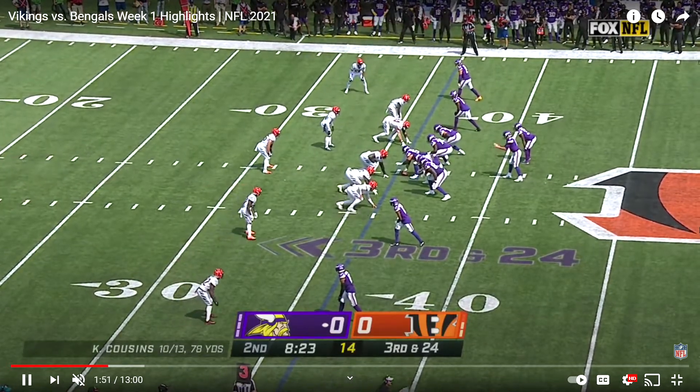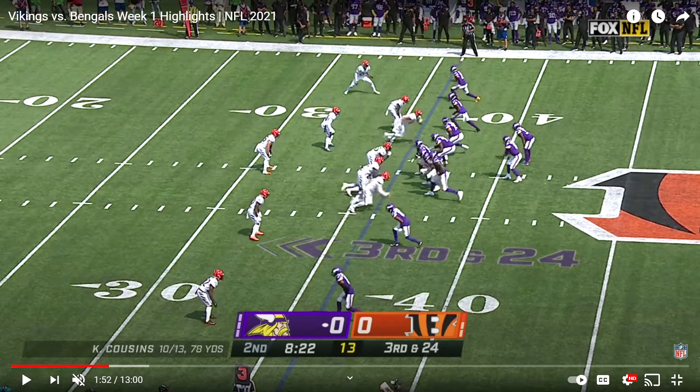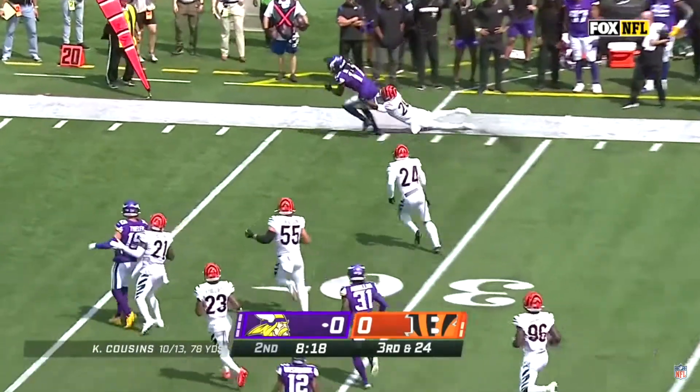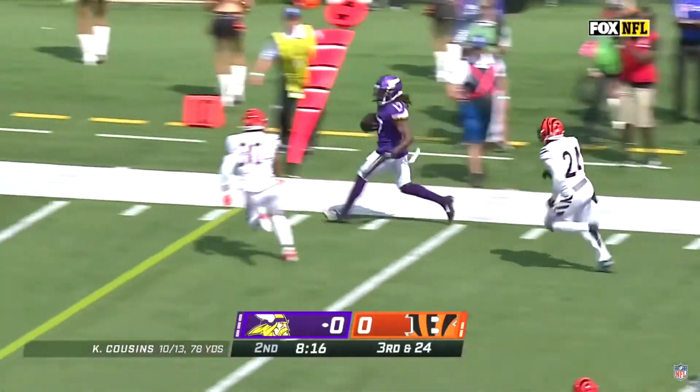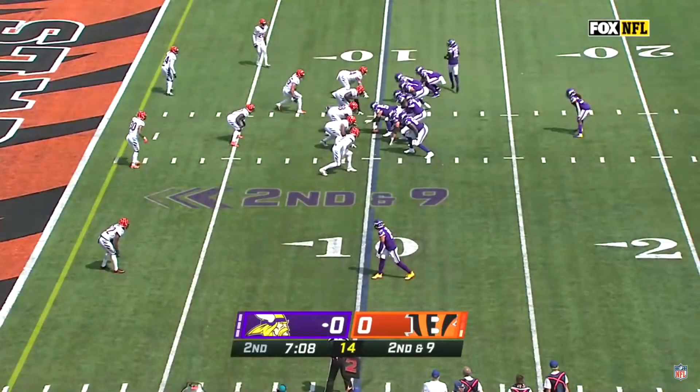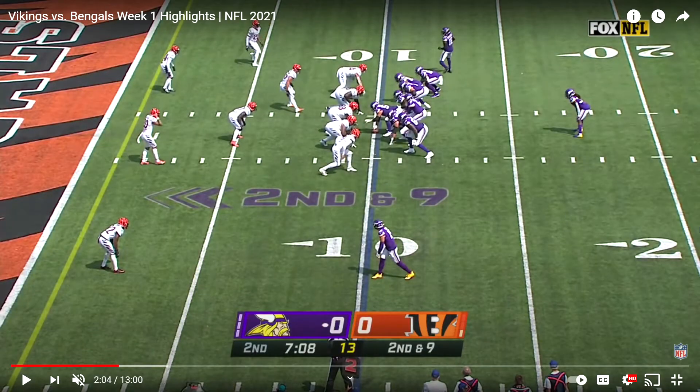On a third and 24 we get a little out route by KJ Osborne. Eli Apple will be a little bit slow to switch from that outside receiver Jefferson to that inside receiver Osborne, and because of that he'll miss the tackle and give up like a 26-yard gain on third and 24. There's the pass — unable to make that switch and tackle, get the first down. Now you've got a fresh set of downs when you needed to make a quarter of the field, and they end up getting it because of that missed tackle.